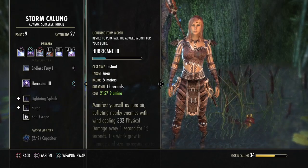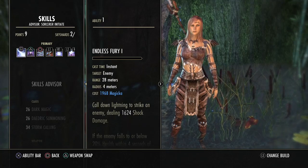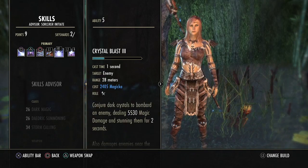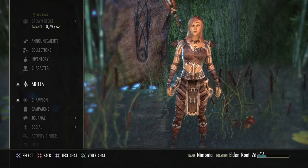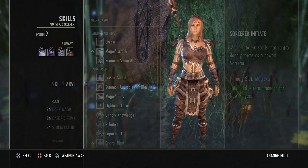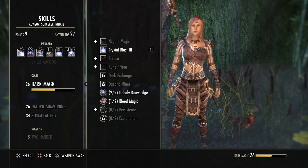I went with Hurricane because it switches the cost to stamina — it was previously magic. Since I'm using magic on almost all my other powers, I thought a switch to stamina might be good. I also have a few points to use on my skills — nine points actually — so let's go ahead and do that.